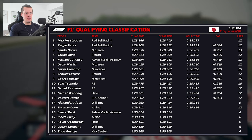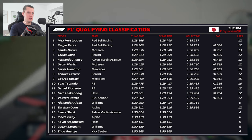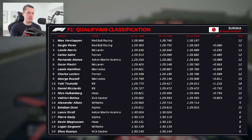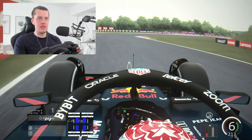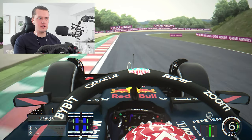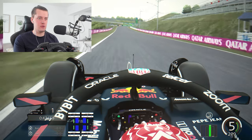Currently, as always, with the RB20 we're on default settings. I've got very little track grip from what I can tell, so we might need those soft tires. This weekend they're running the C1, C2, C3, which is very conservative on tire compounds.